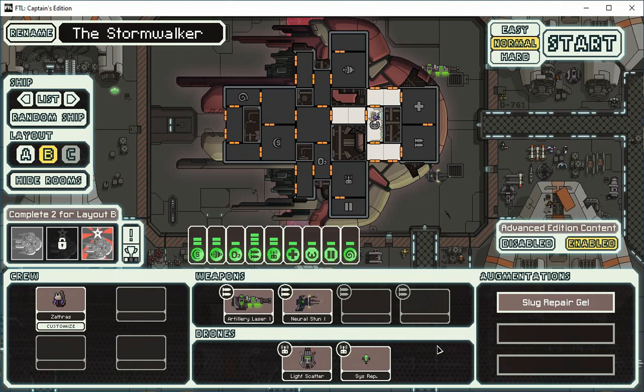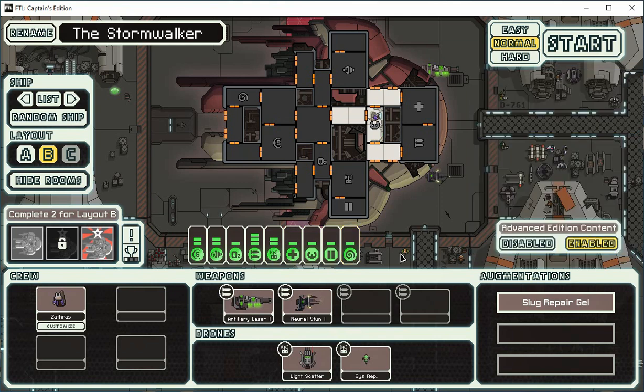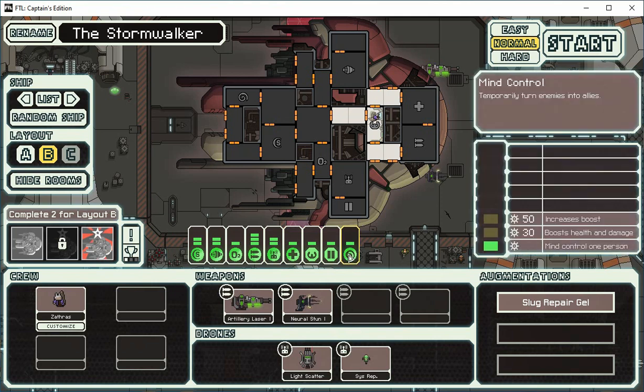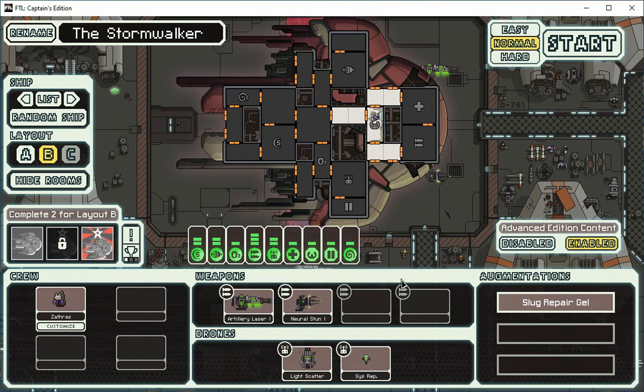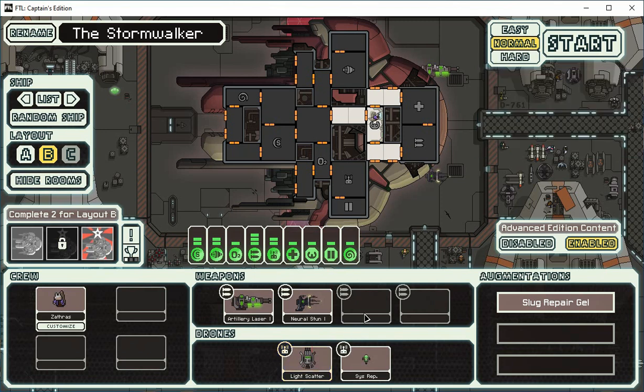Instead of a cloaking device, we have both drones and hypnotize. There is a particular strategy to this for our early game. We have a light scatter drone that is good for killing off crew.